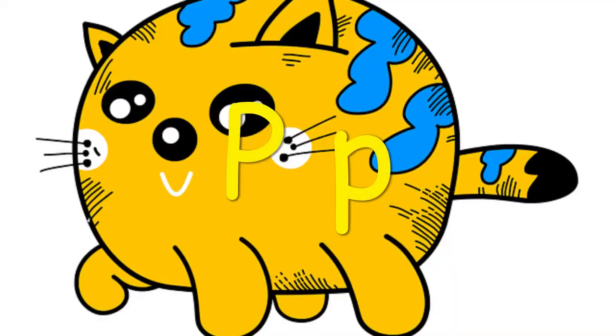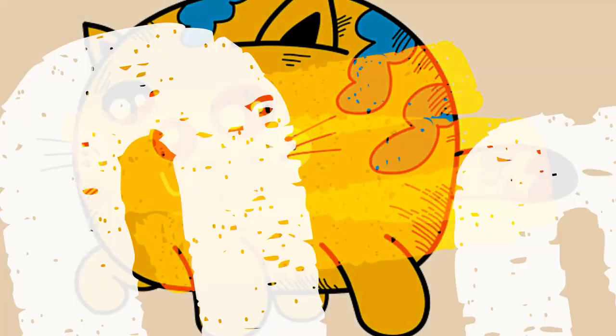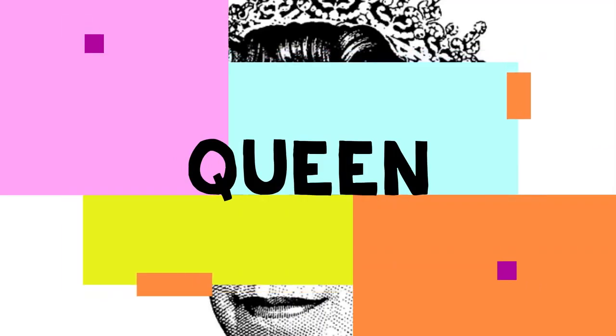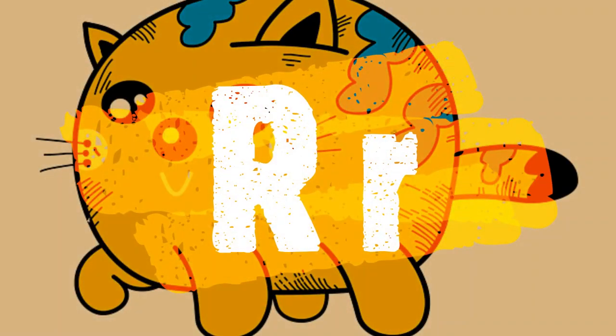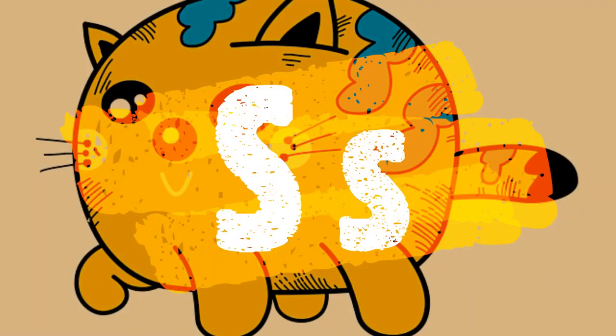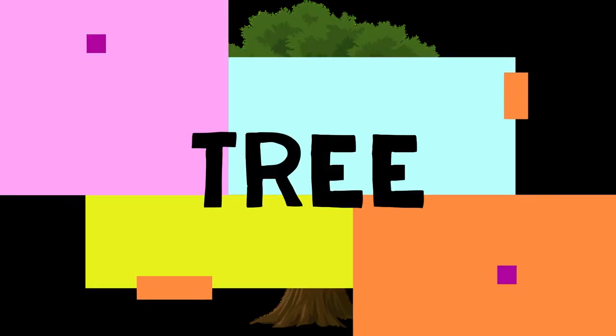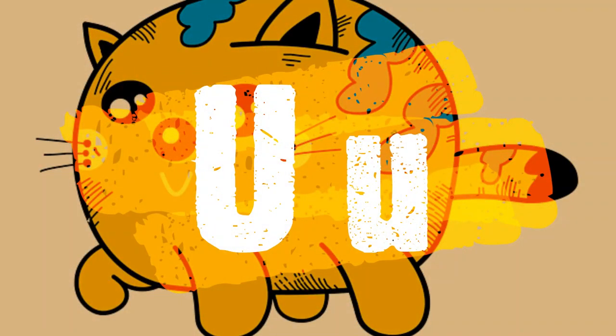P — peanut butter. Q — queen. R — mobile. S — sun. T — tree. U — umbrella.